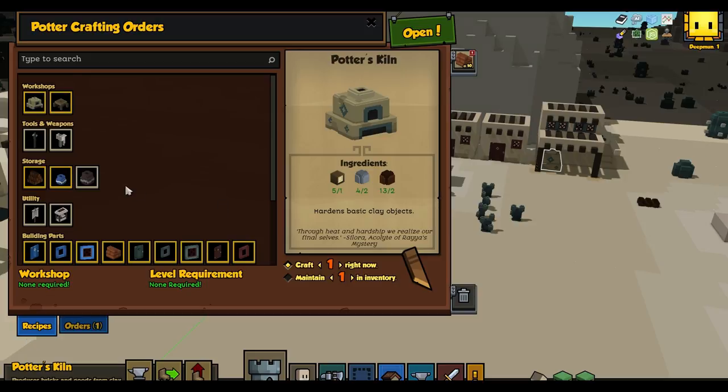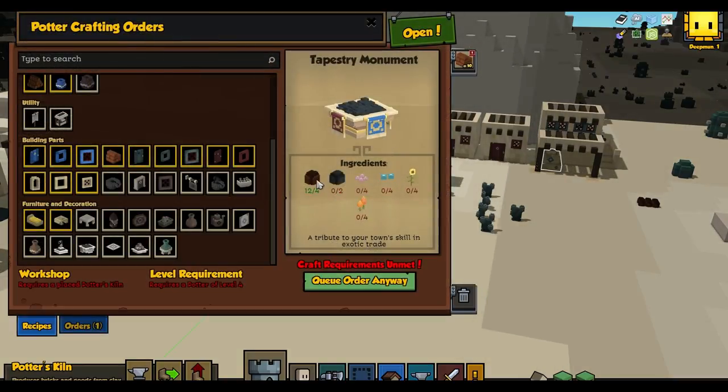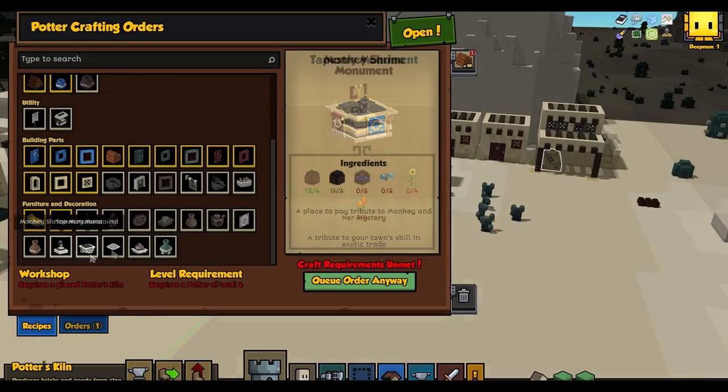Nerial gives your potter three possible recipes: a monument that proves the skill of your crafters, requiring the production of some very fancy items; a monument that proves your skill at trade, which requires you to get some flowers that are only available through the returning trader; and a shrine to Raya's Mystery, which requires you to find a mysterious tome that only drops from the giant zombie or necromancer encounter chests.